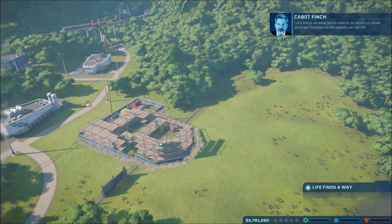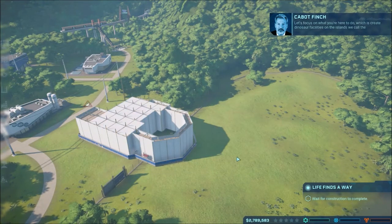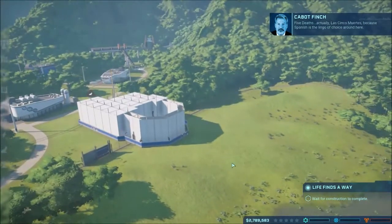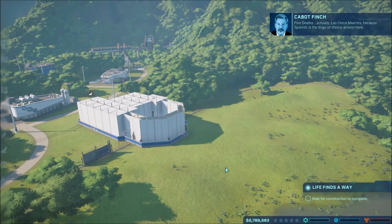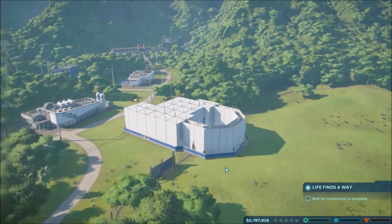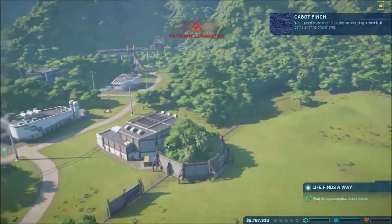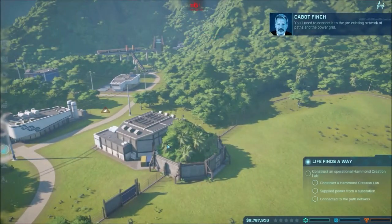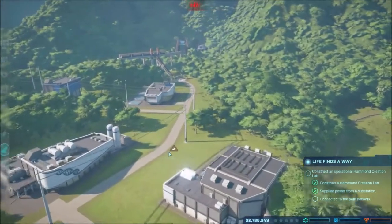Let's focus on what you're here to do, which is create dinosaur facilities on the islands we call the Five Deaths. Actually, Las Cinco Muertes. Because Spanish is the lingo of choice around here. I've noticed. I come from a Mexican family. You'll need to connect it to the pre-existing network of paths and the power grid.